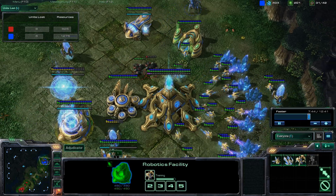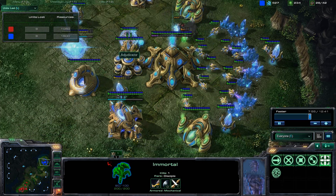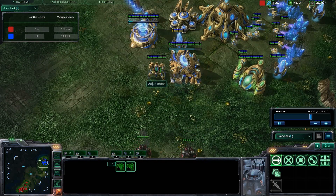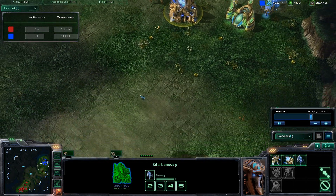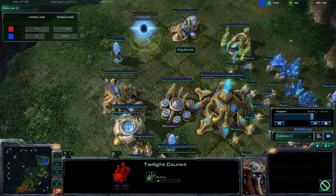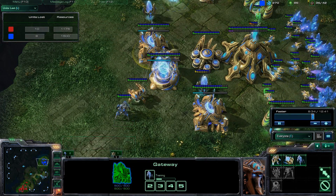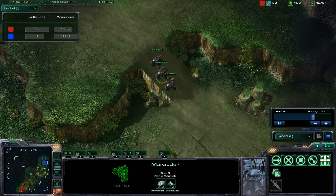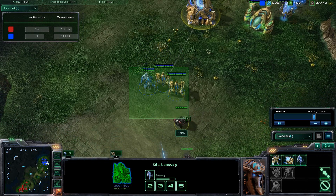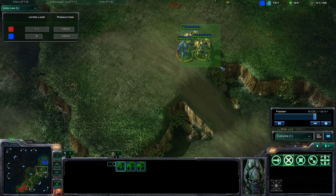I'm trying to distract him, running stalkers and waiting for another immortal. I keep losing stalkers and I'm desperately trying to micro — targeting the right marauder, not letting him kite back and forth. But just as I deal with one wave, more marauders are at my door. My immortal has to retreat and I'm waiting for more units — my second gateway is barely down, I'm barely putting down a twilight council to get charge. I have one damage upgrade, which is good, but not the units to use it. He backs up and then pushes again, trying to lure me out of my defensive position.